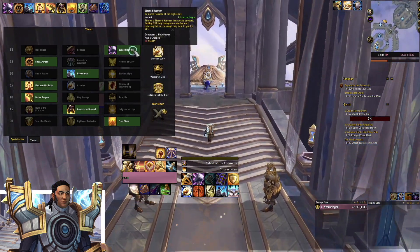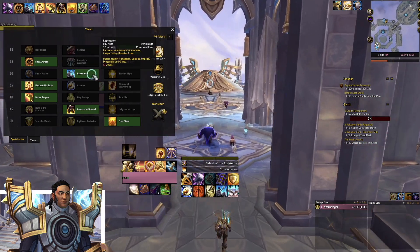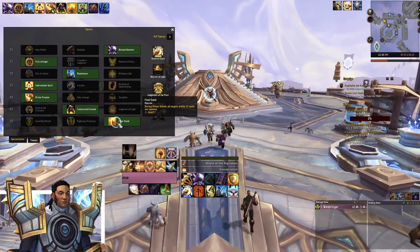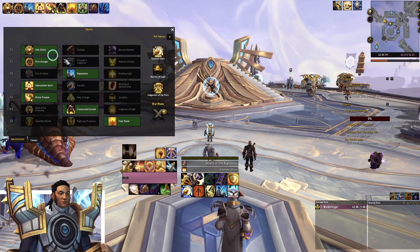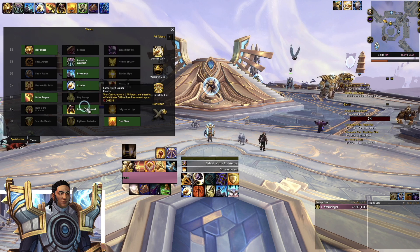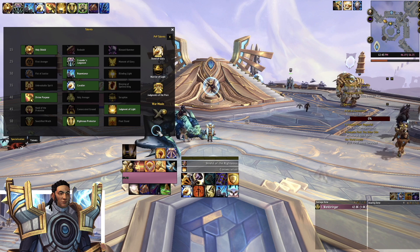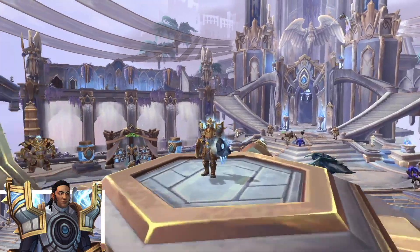For my Mythic Plus build I'm running Blessed Hammer, which allows you to move around and kite and gives me more shield bounces, along with some CC and cooldown talents. That gives more healing, and I'll switch between certain talents depending on the affix and dungeon. Final Stand turns my taunt into an immunity — that's my Mythic Plus build and I really like it. For raid, however, I'm going Holy Shield for Block, Double Judgment, Judgment of Light for some single-target healing, and Righteous Protector to get Avenging Wrath back faster — kind of damage-focused.